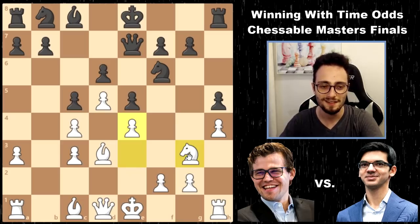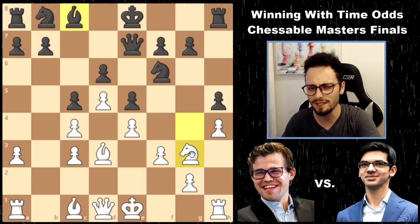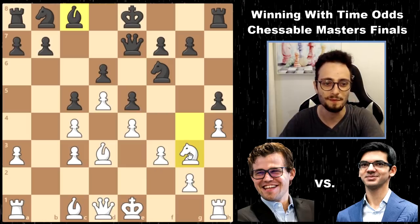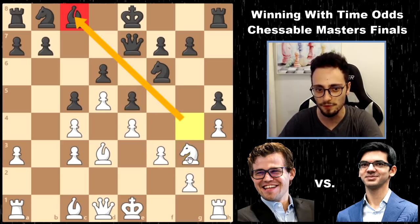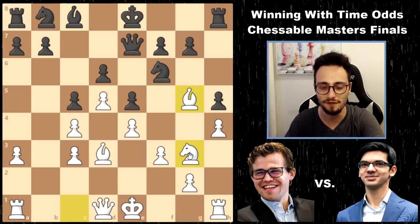Anish plays a maneuver that looks like it's not going to make any sense, which is Bishop g4, f3, Bishop c8. Why did he do that? He's essentially arguing that f3 is a big commitment for white. You can make a move that induces a pawn move, and then you back the bishop up to where it was. In this position, it doesn't really do much of anything, and Bishop g5 still happens.